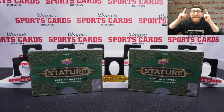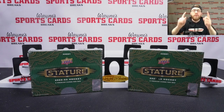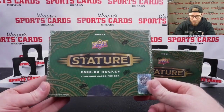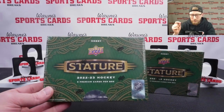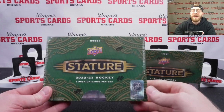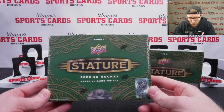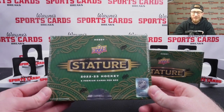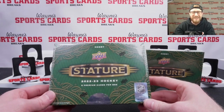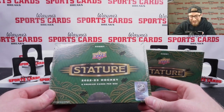How's it going everyone? We have a brand new release today — 22-23 Stature. Eight premium cards per box. We're looking for all the low numbered variants and the autos, the patch autos — one of the best in Upper Deck's arsenal. We ripped so much of this over on our Facebook page, Wayne's Breaks. Make sure to check it out. Let's just dive right in.